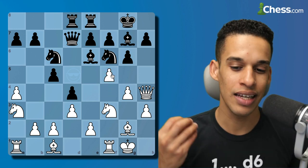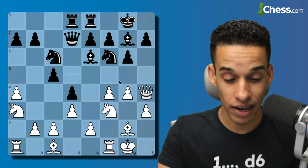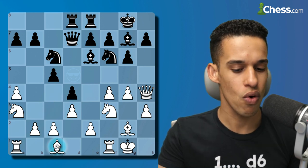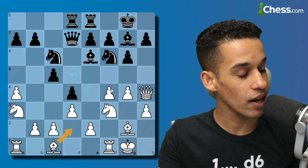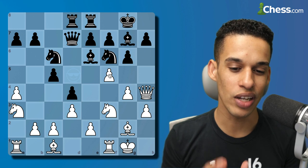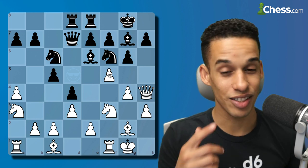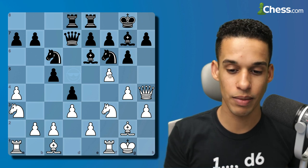I've played this position many times — if you've been following this channel you know that. Typically I want to play something like b3 in order to bring the knight over to c4 and eventually to e5, or even bishop to d2. But I figured: I've got to play aggressively. After this move you're going to see the main components you need to win your games.